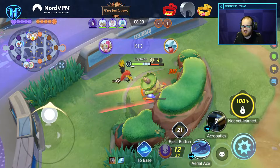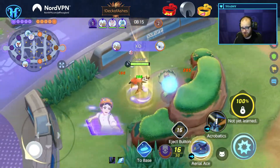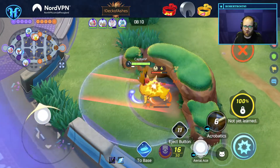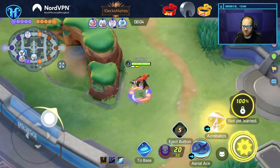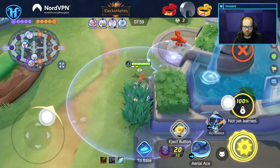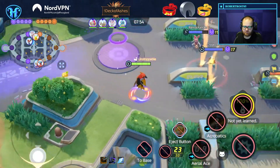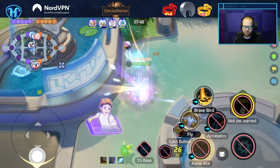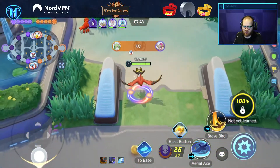Listen, most of the characters you will see me play while we are playing with viewers is me trying things out and trying to practice characters I feel like I need to get better with. We're going to be going Brave Bird in our second attack here. I think even with the nerf, I prefer that skill to Fly. The burst damage that Brave Bird with Aerial Ace provides is really high.